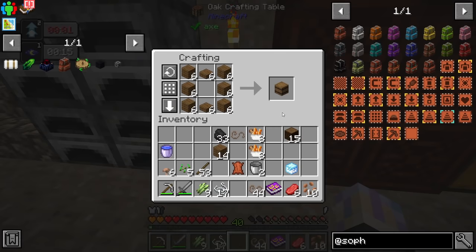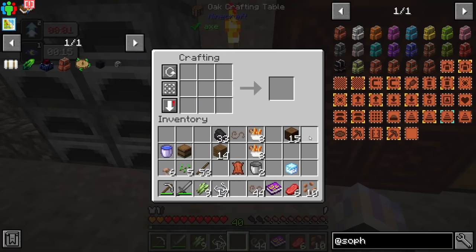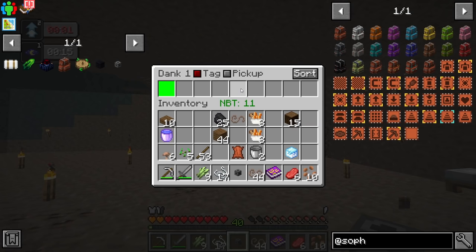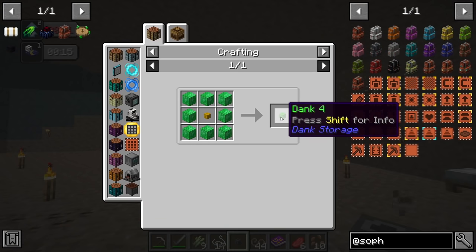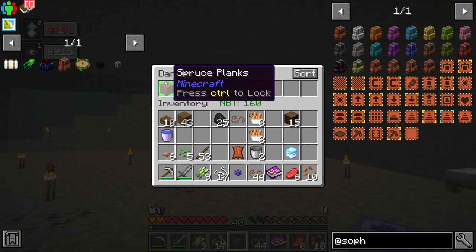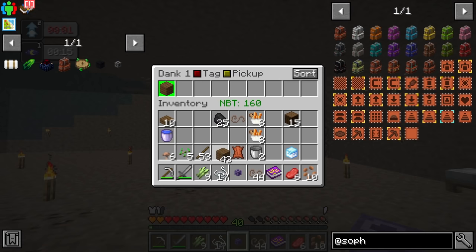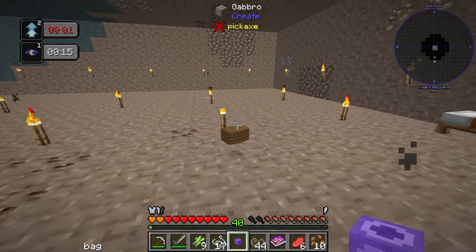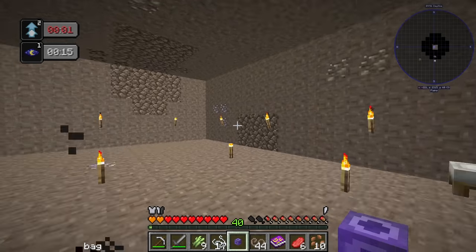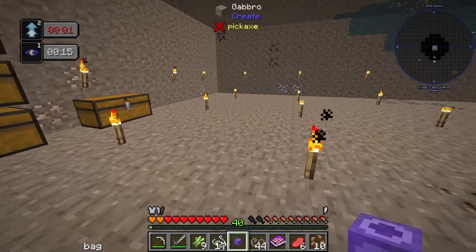Next we're going to grab a Dank Storage. This acts like a backpack but has more functionality. At this level it holds 256 items per slot. What's really good about it for mining is you can set it to filtered pickup — it'll pick up only items you've filtered. So if I throw these planks on the ground and then pick them up, they all go inside. It just picks up what's in the filter, which I find really useful.